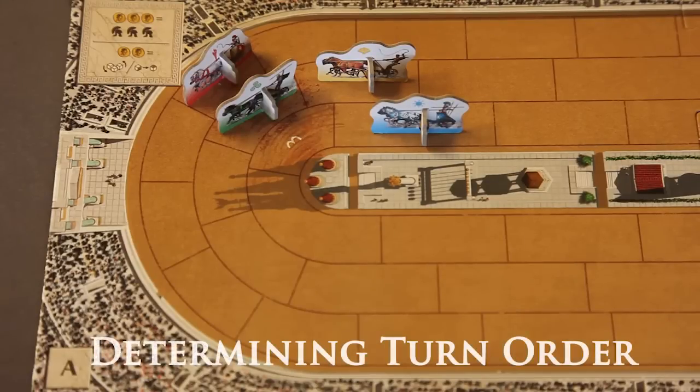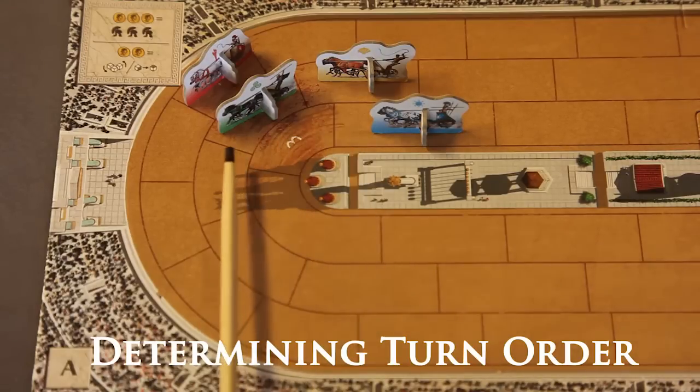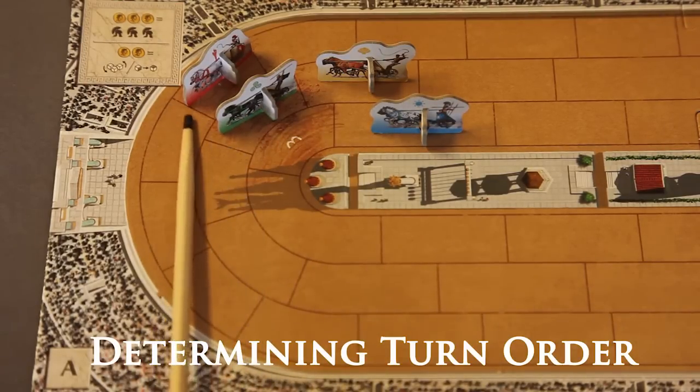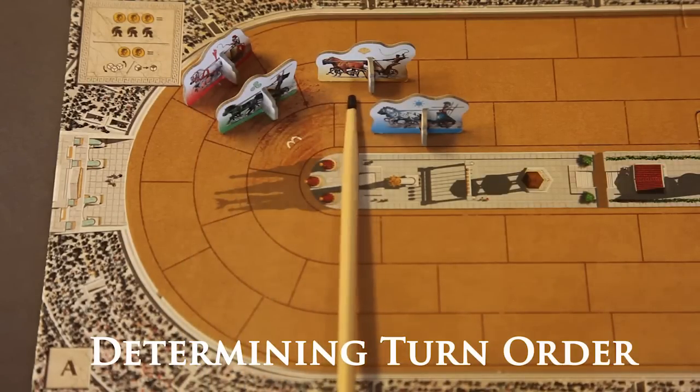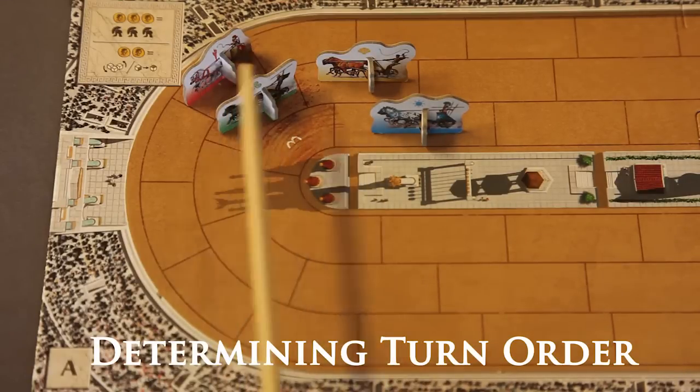Let's see who takes their turn first. The player furthest ahead gets to go first, and this is judged by the front line on each game board's space. In this example, the green player goes before the red player because the front line of the space is in front of the red player's. The same is true for the yellow player going before the blue player. Thus, the turn order for this example is green, red, yellow, and then blue.